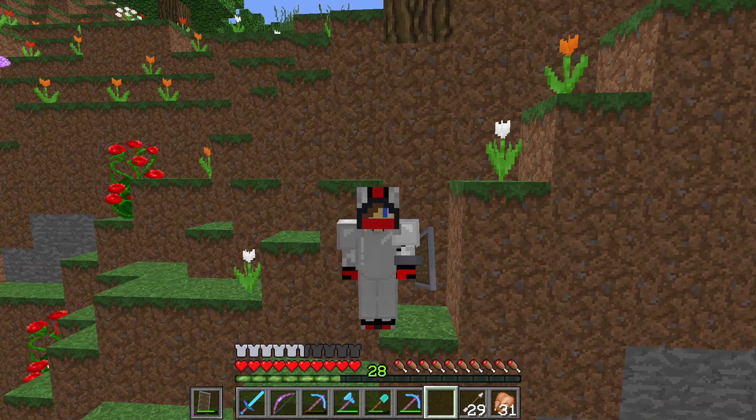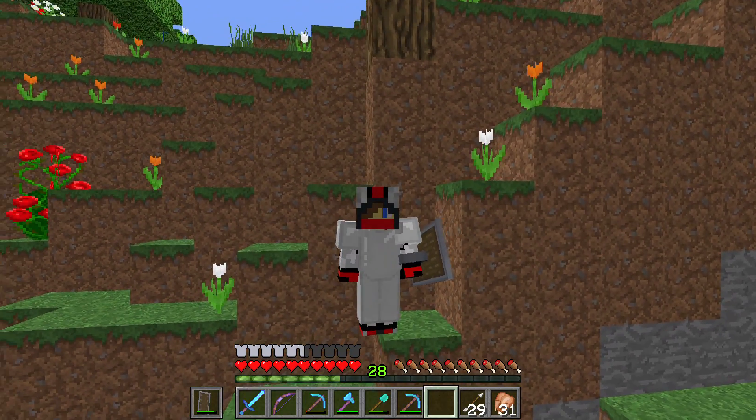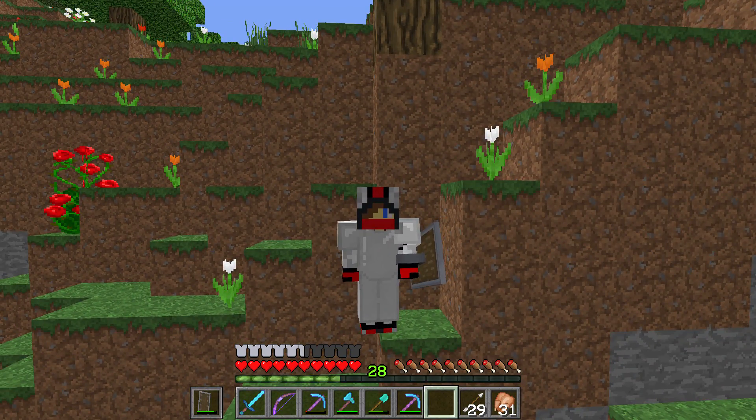Hello everyone and welcome to episode 20. In this episode we're going to be doing some pretty awesome things including mining resources, getting our full diamond armor — because as you can see I'm basically in pajamas as opposed to full enchanted diamond armor — we're going to be starting work on our base and doing some outlines for the melon, pumpkin, and sugarcane farms.